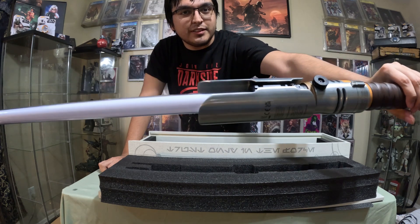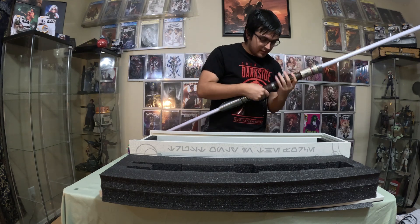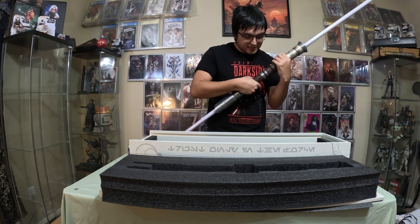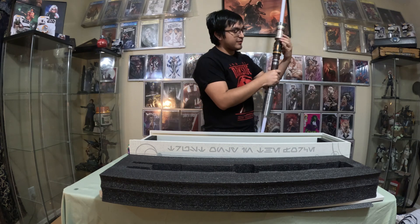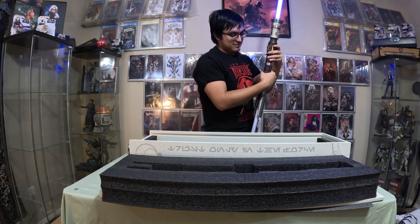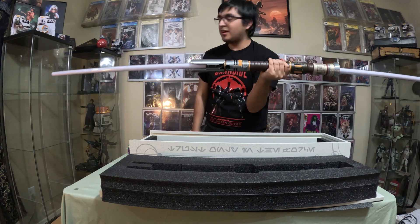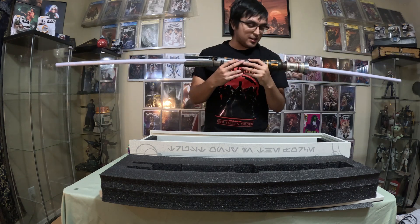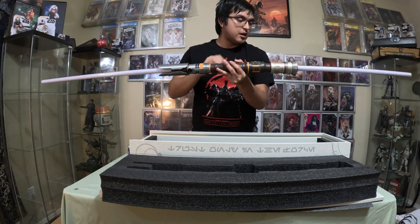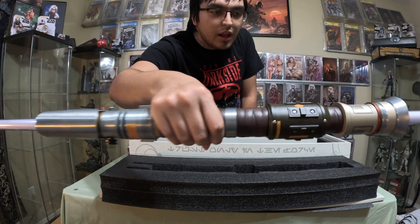It's actually a pretty cool lightsaber, to be honest. The only bummer is you can't use it split like in the game. You can move this part off — and that's for the batteries, if I'm not mistaken. So yeah, that's the Cal Kestis lightsaber. Is it worth it? I think it is. It's double bladed. The only downside is you can't split the two blades. The color accent right here is like a bronze, goldish-brown — all different colors — and it's pretty cool.